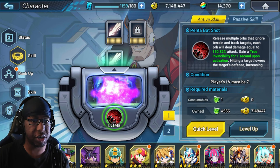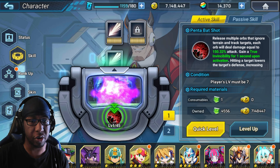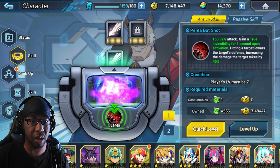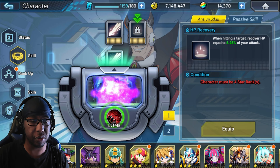Taking a quick look at Halloween Sigma: it's specifically with Penta Bat Shot that you can steal a buff — I was very curious about that. The wording did change here, and you can see 'natural invincibility' as well. So that's very good.